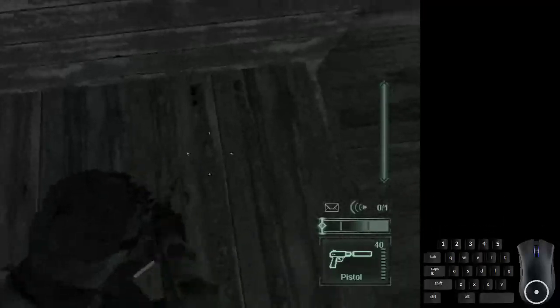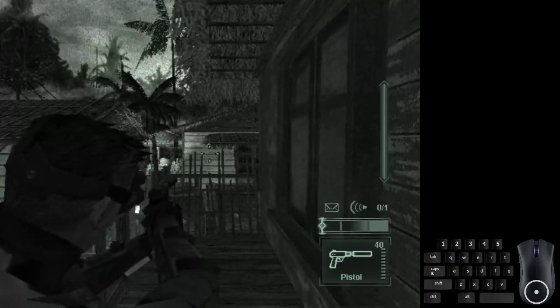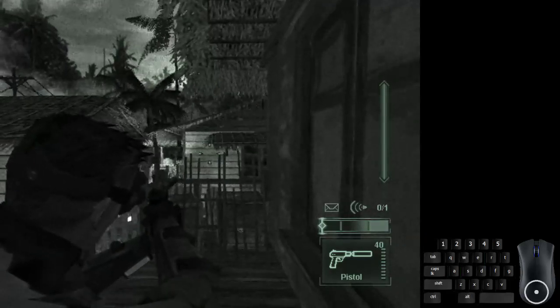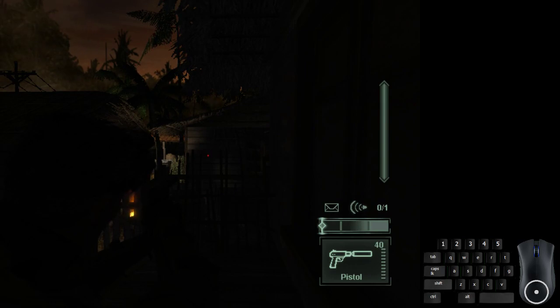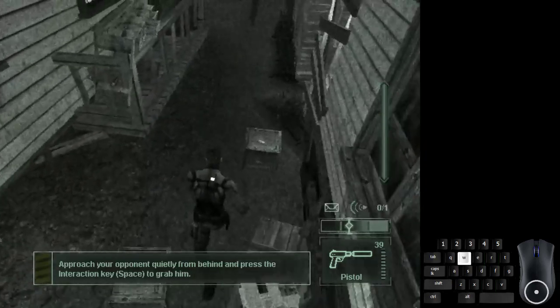When you get to that point, the auto save will trigger. Once that triggers, pull your pistol out for an AI manip, which is something you'll be doing frequently in this run. If you press the alt fire button — in my case right click — it brings up the red laser sight, which makes it a lot easier to aim accurately. Pull out the pistol once the auto save triggers, shoot the wall, then go into the wall and get behind cover. As you move to the right, spam interact — in my case spacebar — to do a SWAT turn to get past that wall.